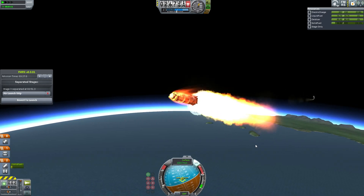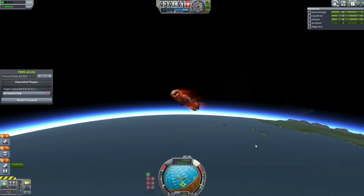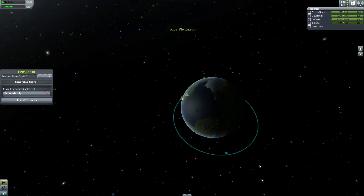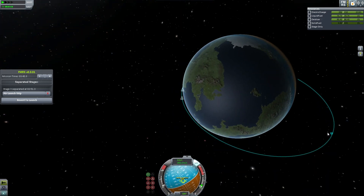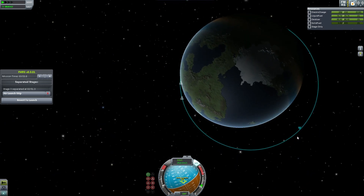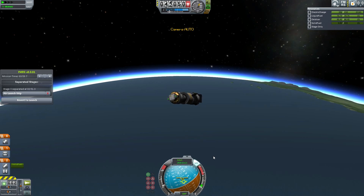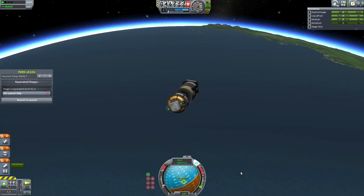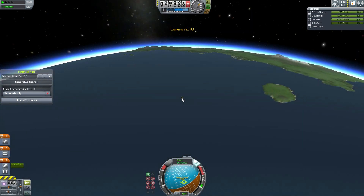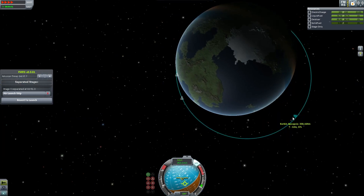The space probe has enough fuel for orbital insertion, and maybe more. The bulk of the mass is coming from that large, single-use solid rocket booster. We've already gone off beyond range and the spacecraft has disappeared. But on the left here you see the FMRS window — Stage 3 separated at 2 minutes and 51 seconds, with a button for the air launch ship. We're going to go back to that once we've got this thing into orbit, but for now we let it carve through the lower atmosphere. The main design challenge was putting fins inside the cargo bay to give control without making the spacecraft overpowered in reaction wheels.